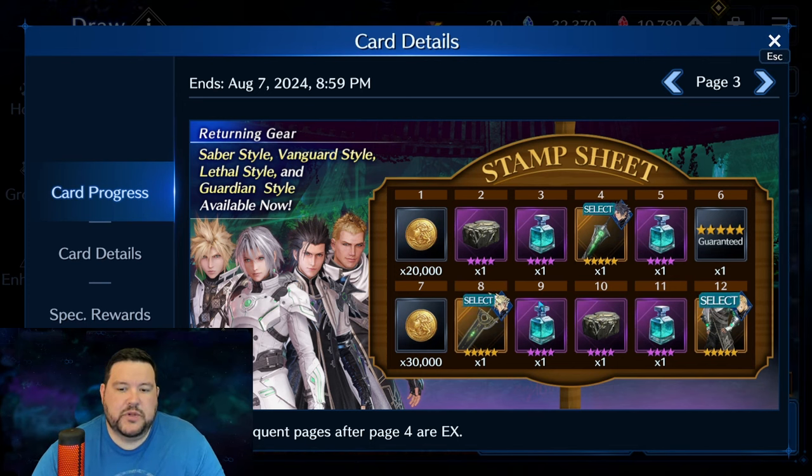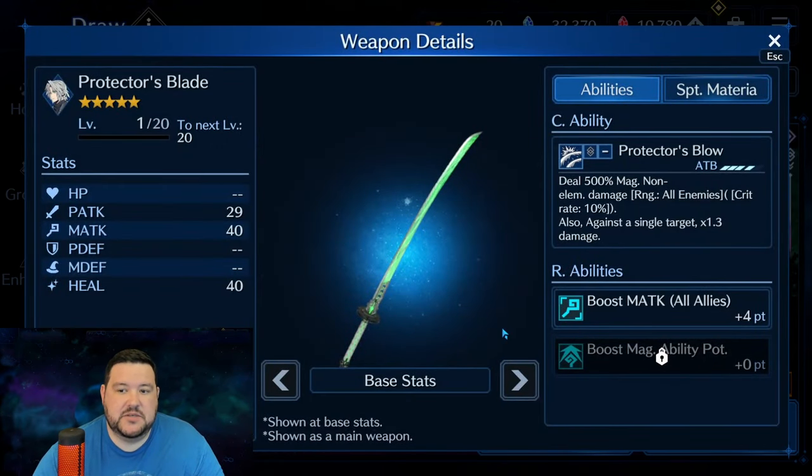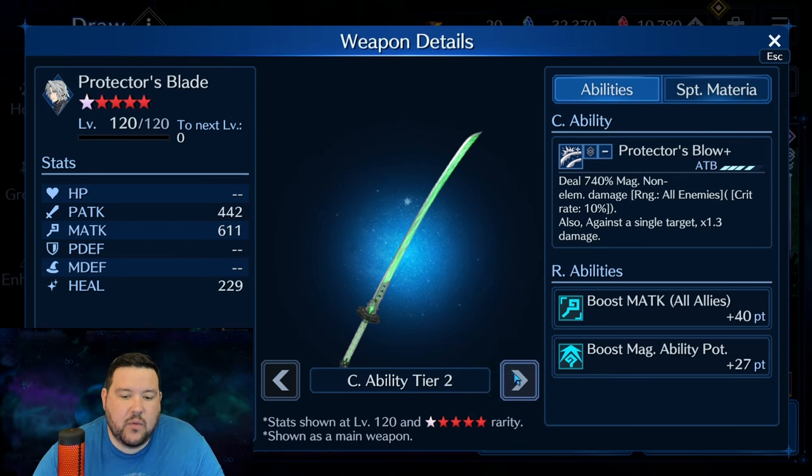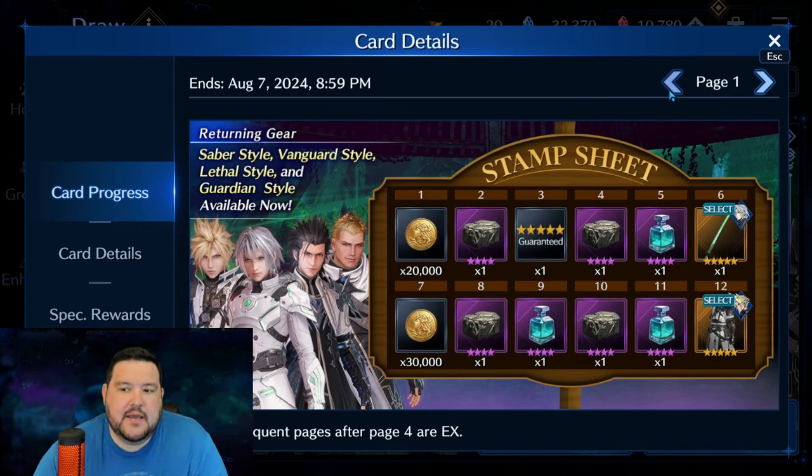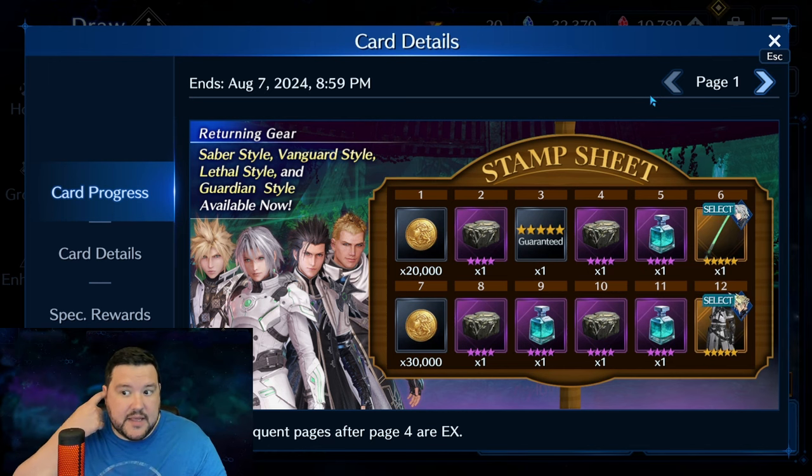So those are really good. The only weapon I went for last time was Sephiroth's Protector's Blade, and I have this currently at OB4. We'll be trying to get this to OB6 — spoiler alert. This is the only one that wasn't associated with a specific element, so it's just Boost Magic Ability Potency, which is also very good. The first time these came out, I misunderstood what the R ability would do. Later on, it became clear that it wasn't just going to add to everybody's magic or physical attack through individual R abilities, because those were easy to max — it stacked on top of all of that.